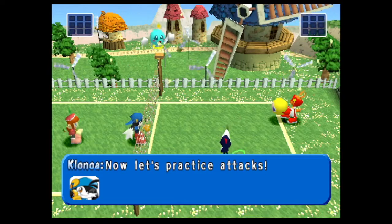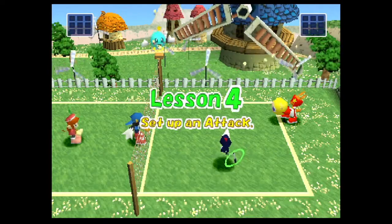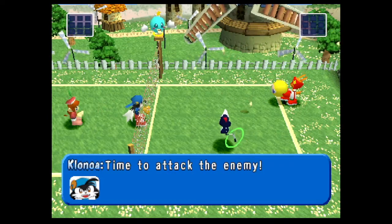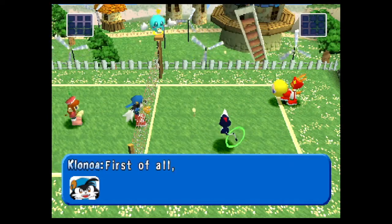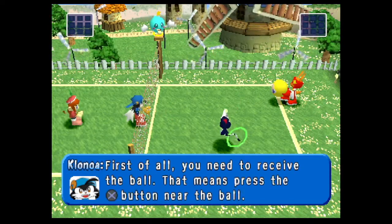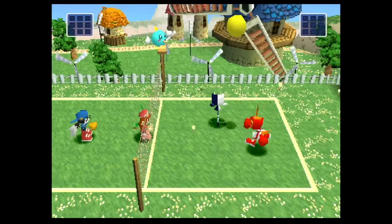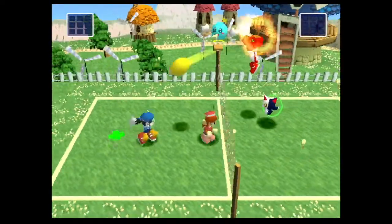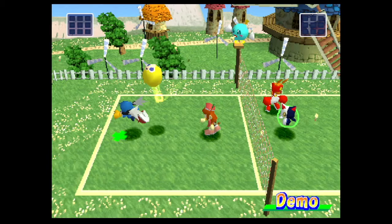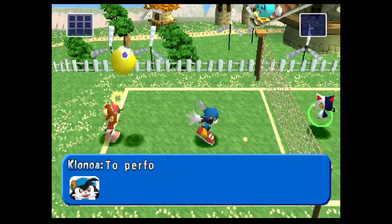Now let's practice attacks. First of all, we need to receive the ball — press the X button near the ball. Now let's try passing the received ball to your teammate. This is called a toss. To perform a toss, press the X button.